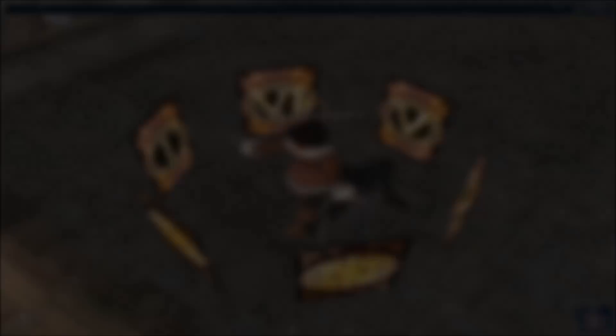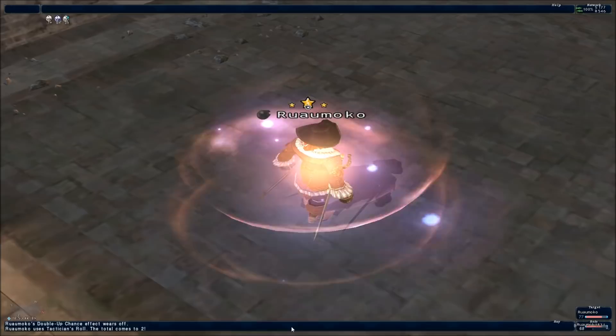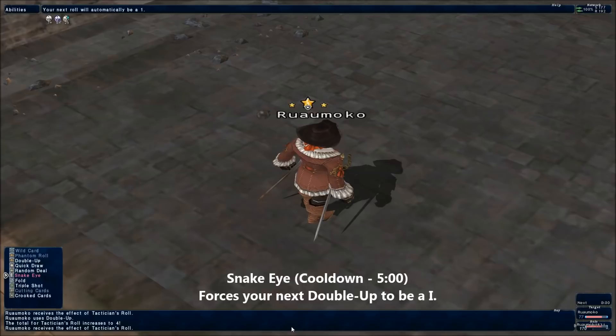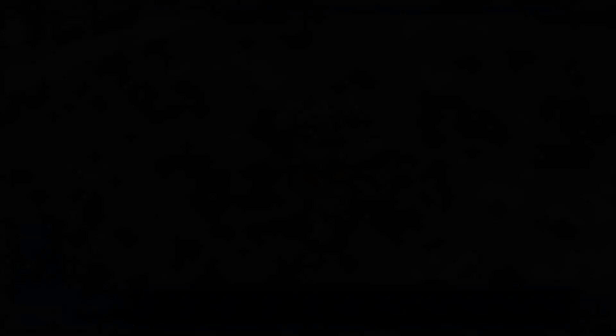Snake Eye is the only way to really stack luck in your favour by removing the element of chance. Snake Eye forces your next roll to be a 1, which is great for moving off an unlucky number without busting, or for moving from a 10 to an 11. If you have more than one merit in Snake Eye, it'll have a chance of rolling the exact number you need to reach 11 if your current total is 5 or higher — so you could technically go from 5 straight to 11. Another trick, especially with rolls with 9 as their unlucky number, is to use Snake Eye, restore it via Random Deal, roll to 10, then use Snake Eye again to hit 11.